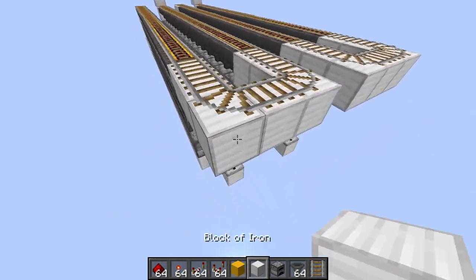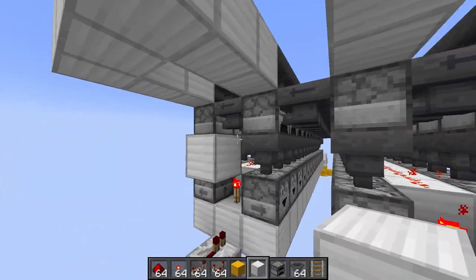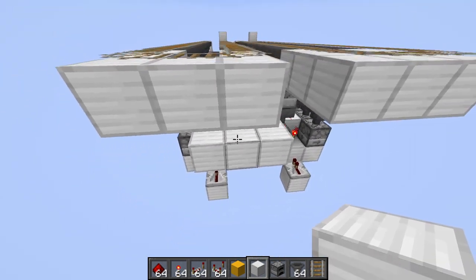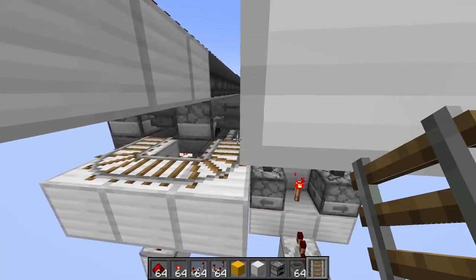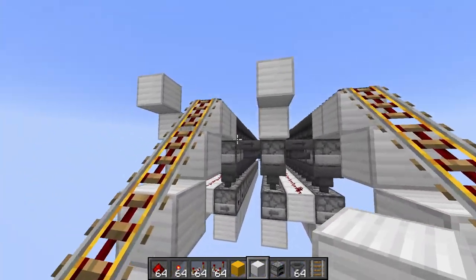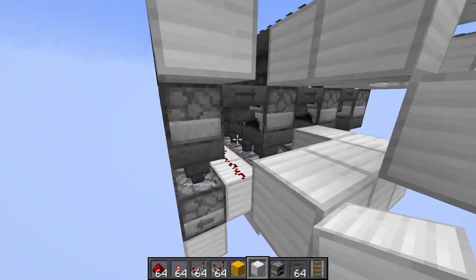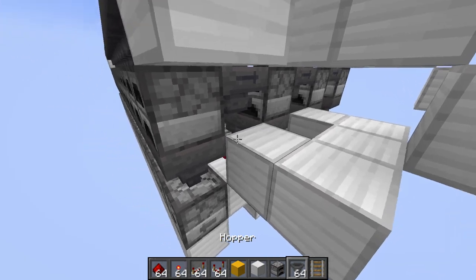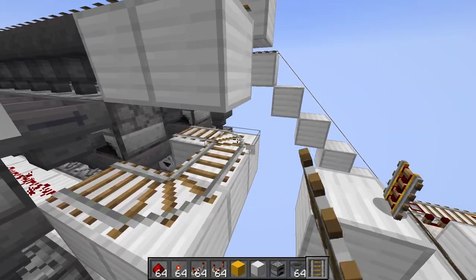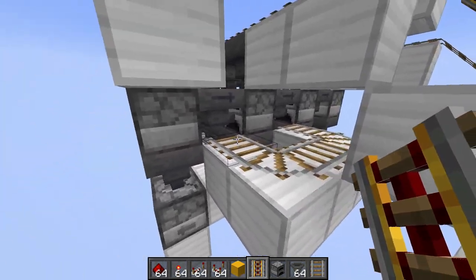On this side we need regular rails for the turns. As we go down here, we'll go one block below where the hoppers actually are — it comes out like that, so it just comes down, around, and back. Then you have to do it on this side just like that. You might have to break a block — that's okay — you just want to make sure that you get your U-shape rails.